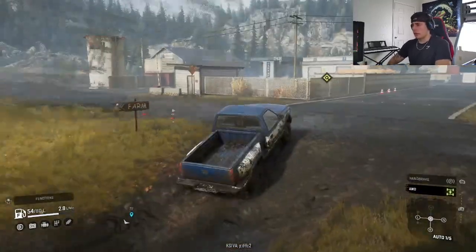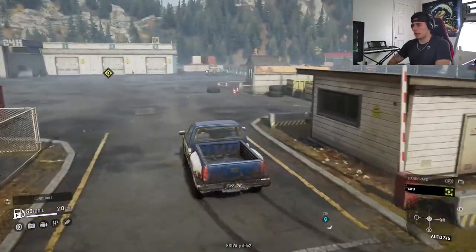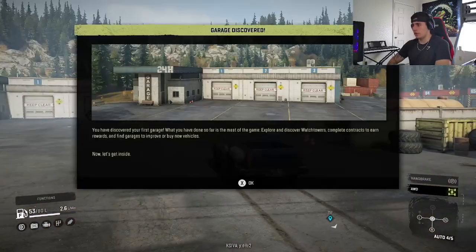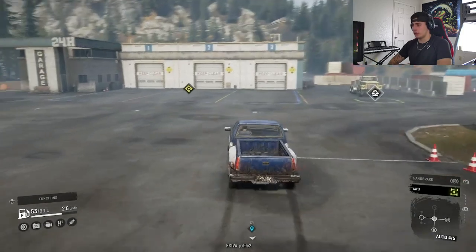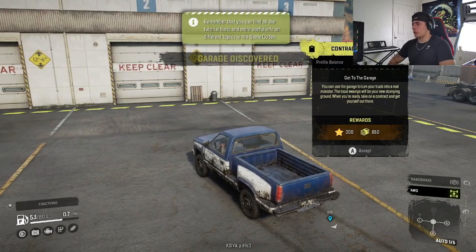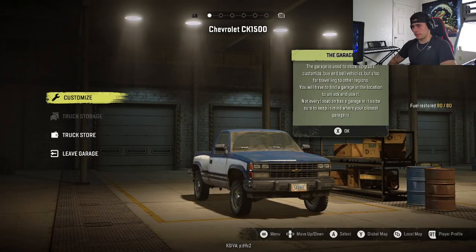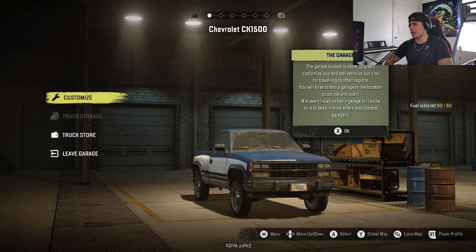Looks like we've hit our garage — looks like it's an old oil refinery or gas station of some sort. Garage discovered! You have discovered your first garage. What you've done so far is the meat of the game: explore and discover watchtowers, complete contracts for rewards, and find garages to improve or buy new vehicles. Now let's get inside. We've got 3,850 in the bank right now. The garage is used to store, upgrade, customize, buy, and sell vehicles, and also for traveling to other regions.